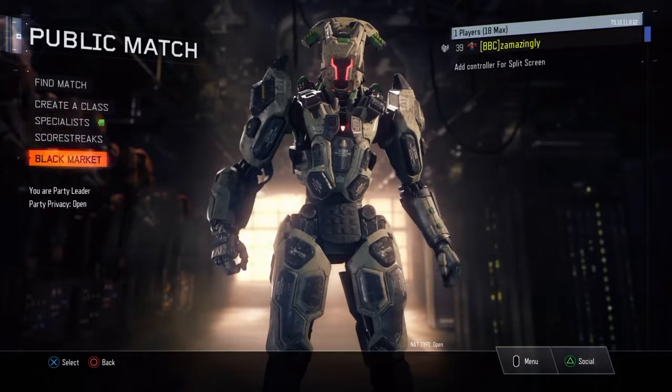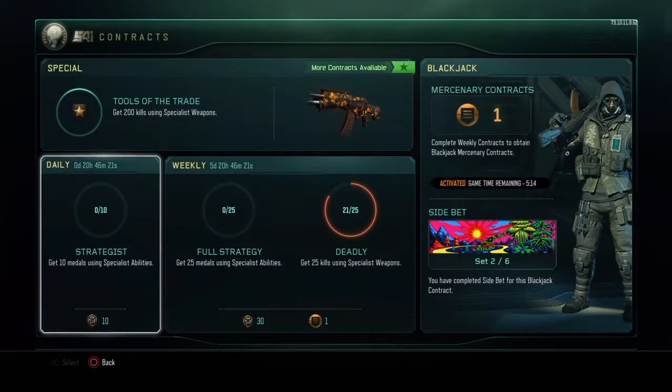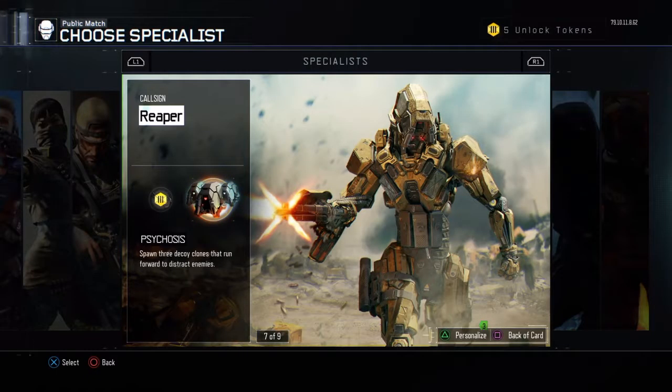Alright, what's up y'all? So for my contract, I gotta get 10 specialist kills. I use the cycle with specialists — once you use them and you got the three clones out and get a kill, it automatically gives you a medal.